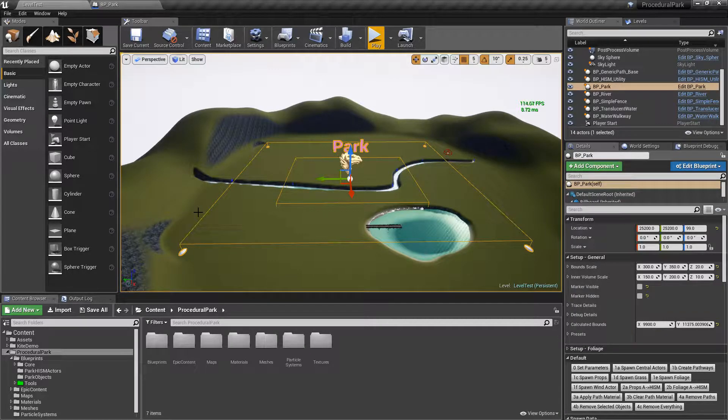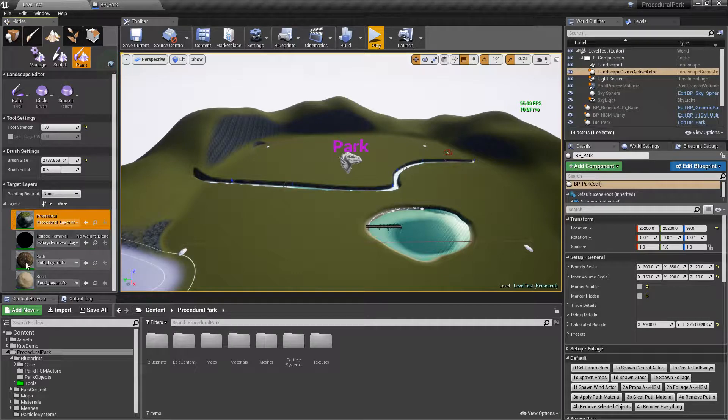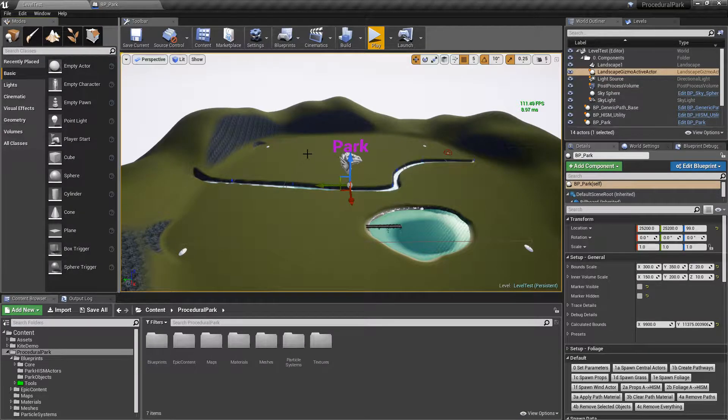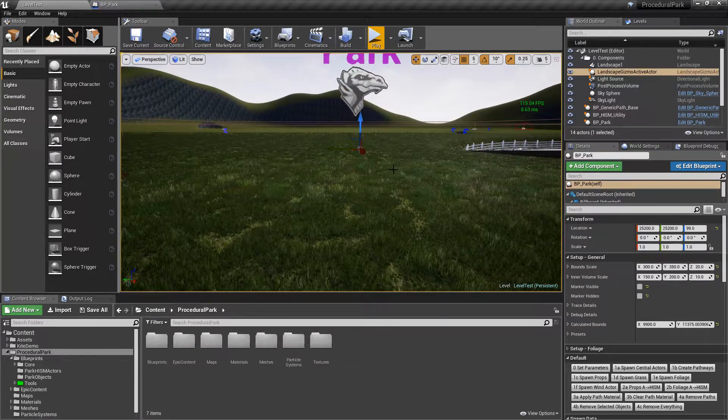My solution was to simply include a material that would interact with the park and give you guys the option. It's a modified version of the material from the Animal Behavior Kit with a few additional layers — a procedural layer, a layer to remove foliage, a path layer, and sand. It's still fairly simple but if you zoom in you'll see it has the grass.